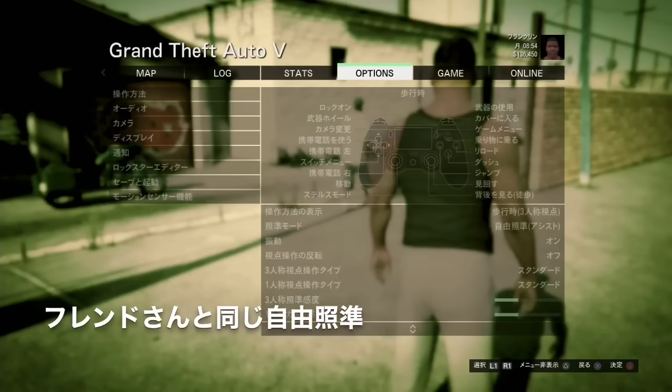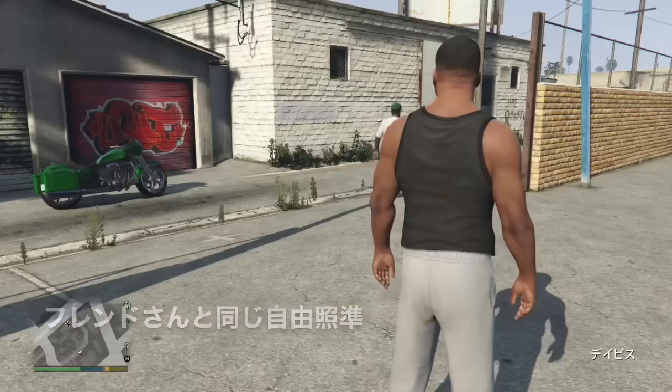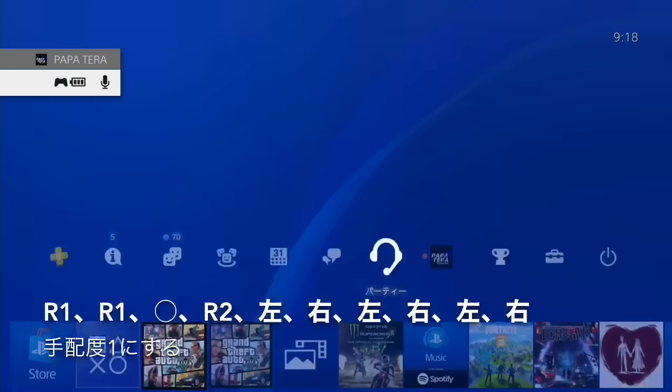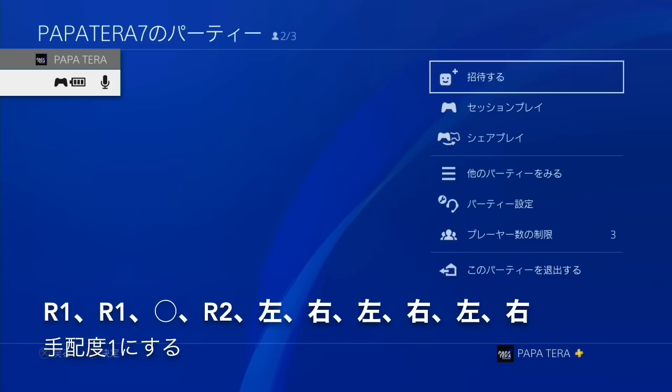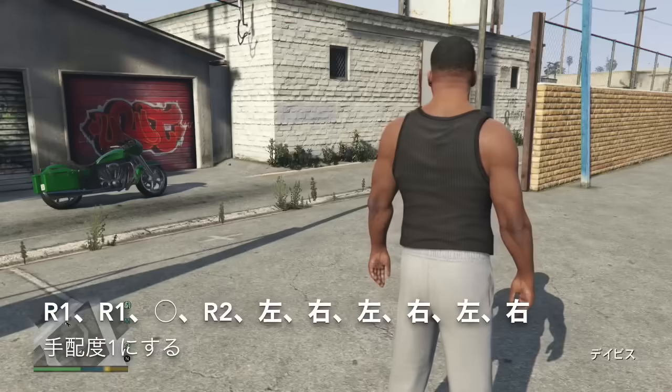オプションから操作設定で、自由照準を選びます。自由照準の方がオンラインに入りやすいですね。PSメニューからパーティーで、フレンドさんとパーティーを組んでいて、鍵は開けた状態にしておきます。